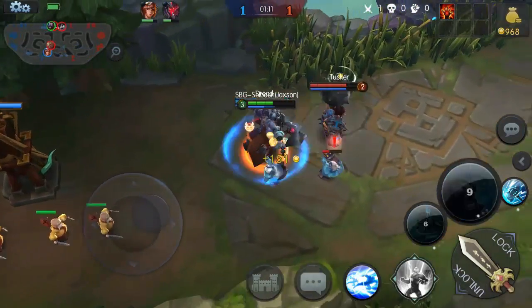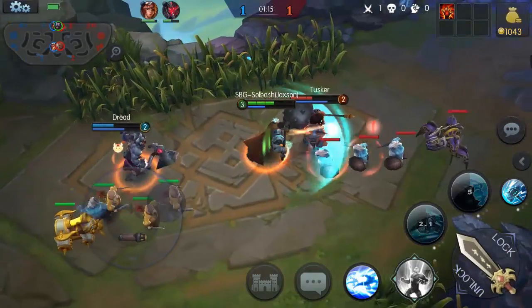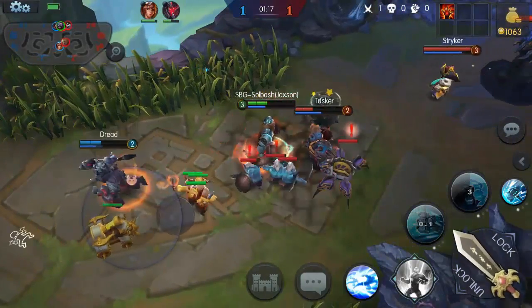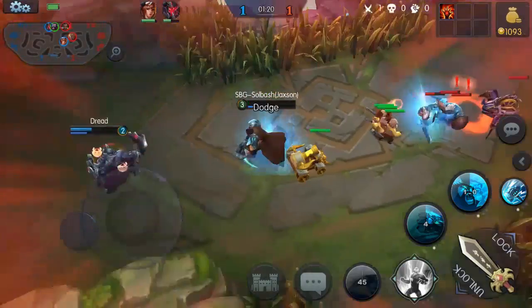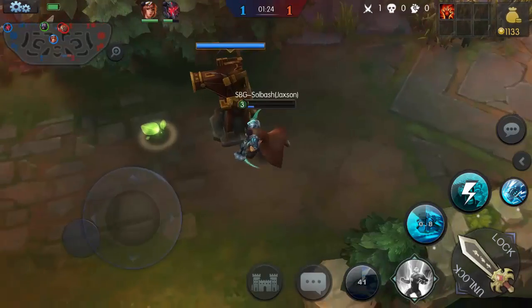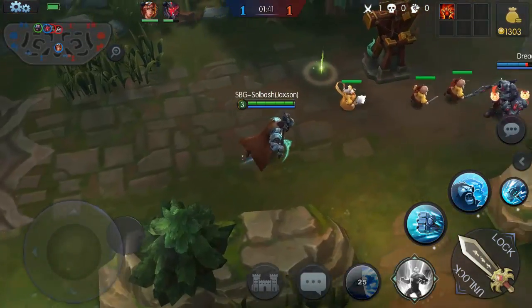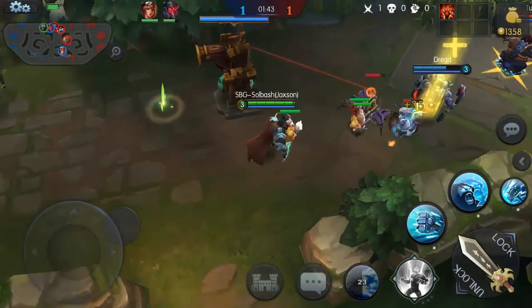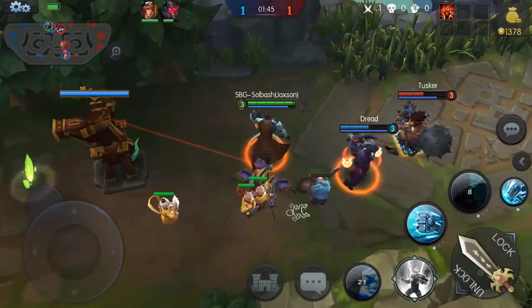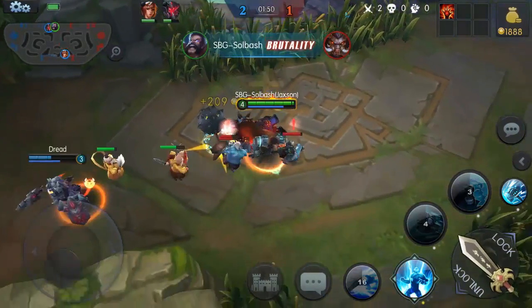Let's see if we can't take him out again. My movement speed is increased — you can see the little orange circle around Dread. Oh, that's very close, that was almost too close for comfort. All right, let's go back. This is only an eight-second cooldown, let's get him in another stun and we take him out.